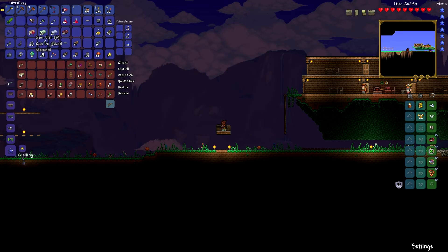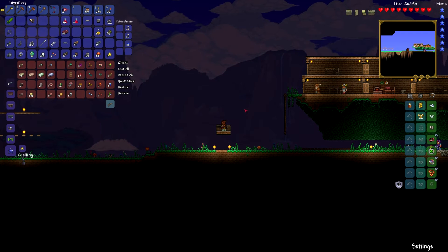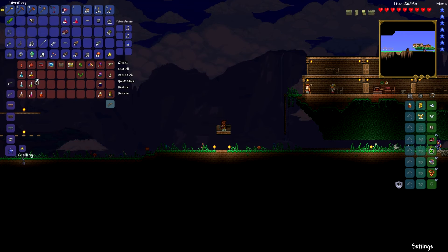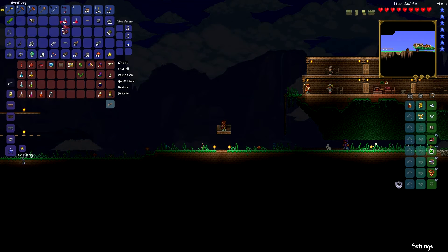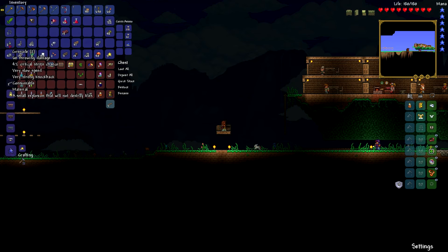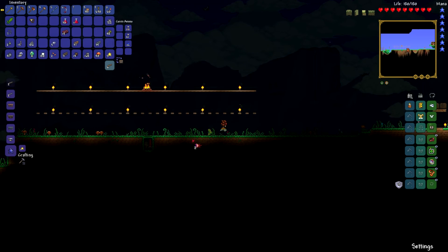Just gonna shove these in here. Hopefully I'm gonna have time to have another crack at the Eye of Cthulhu. If you use magic of some kind to kill something, it quite often drops little mana replenishing stars. Is it night time yet? It is night time — here we go.